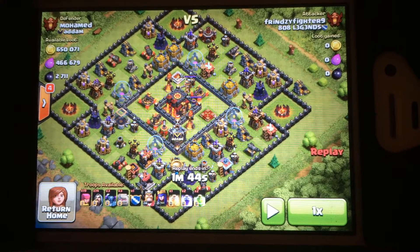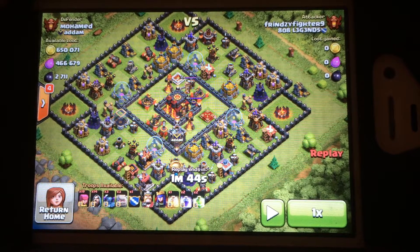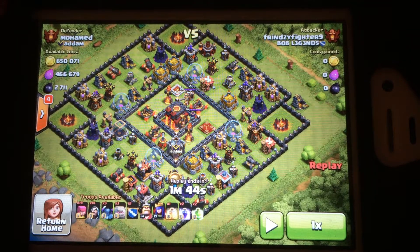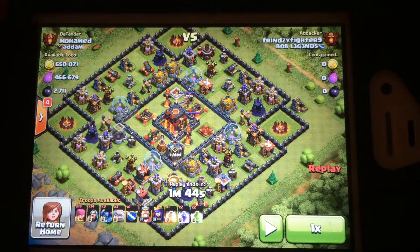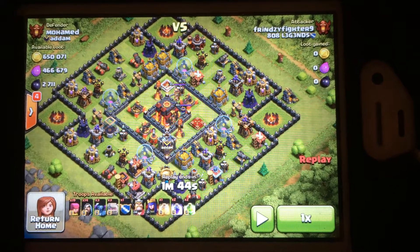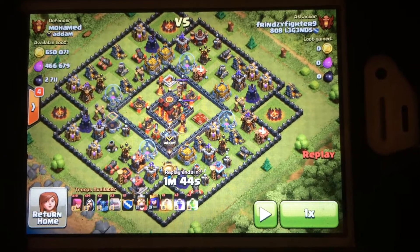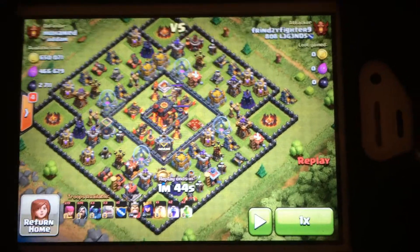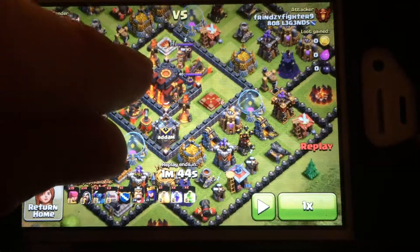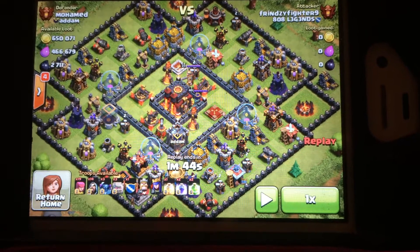Up at the top left there's a million point one to be had. At this particular point, all I needed was 3,000 dark elixir to upgrade my Barbarian King to level 25. That's an important upgrade because it's an ability upgrade, so I was not going for stars this time — I was going for loot. This was enough dark elixir, and I almost always hit from the side of the dark elixir just to take that storage out first.